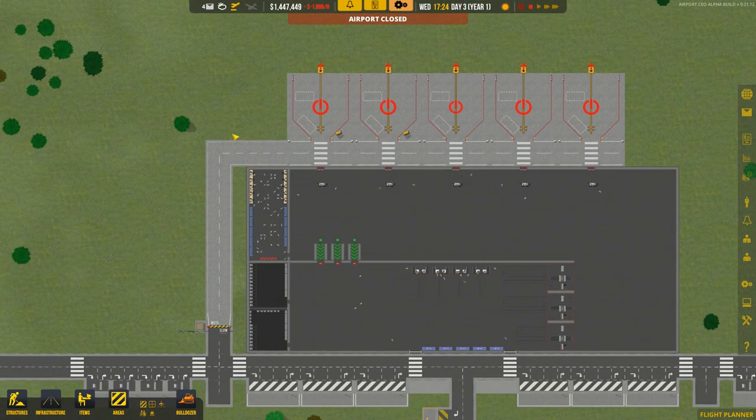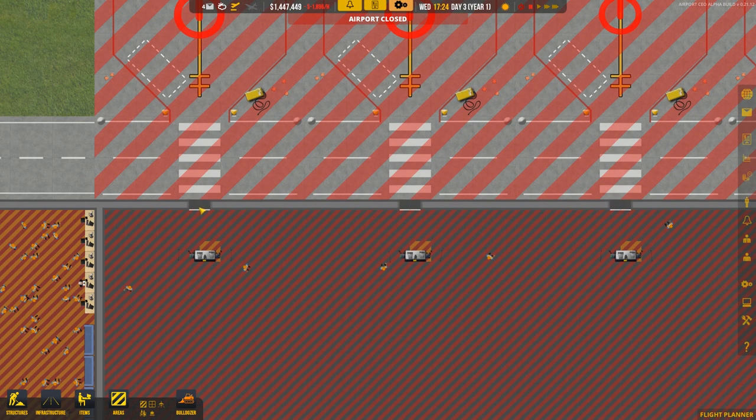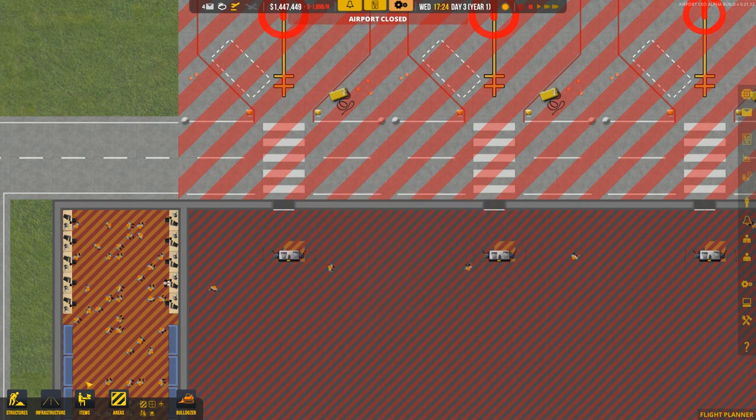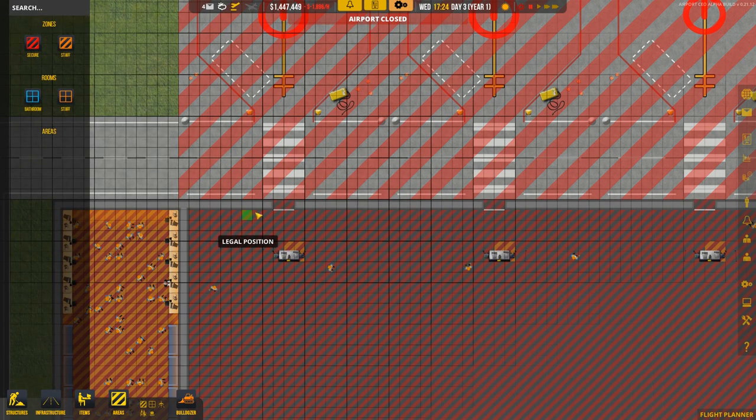All of those have now been connected. But wait - why is that showing in red? I do not know. I think I need to set that as secure.